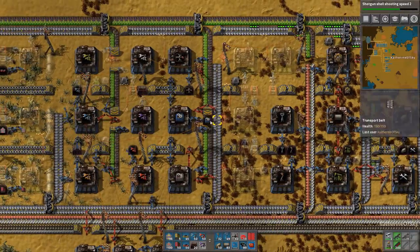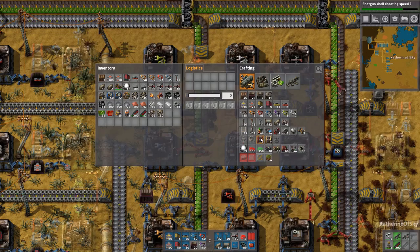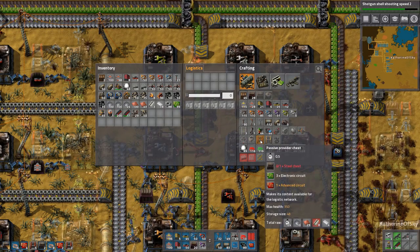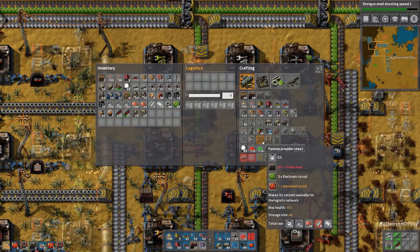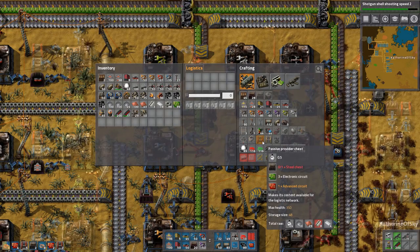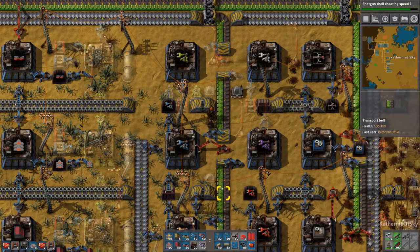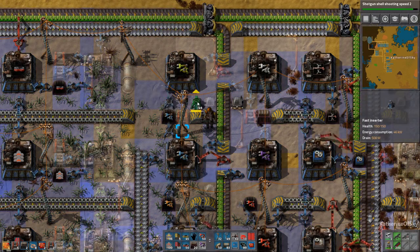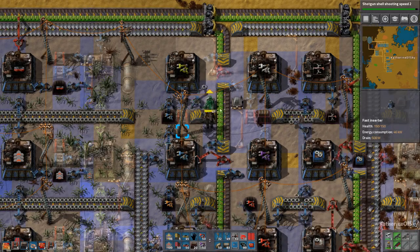I want to get more of these machines. We can actually start making provider chests. I'm going to make some - whoa, they require circuits. Lots of circuits. That's not good. Oh, I should have picked up some red circuits while I was there, that's unfortunate. Let's get this - these are going to go into this chest when it's coming out there.